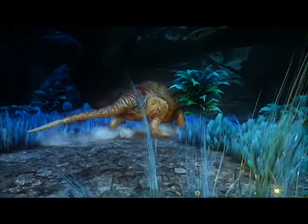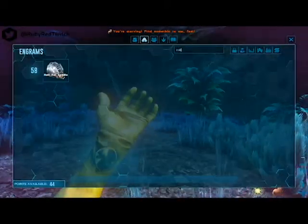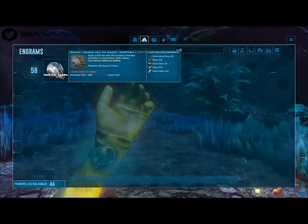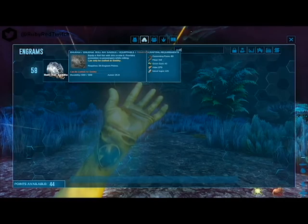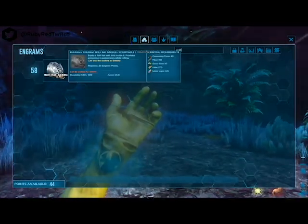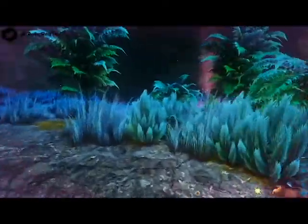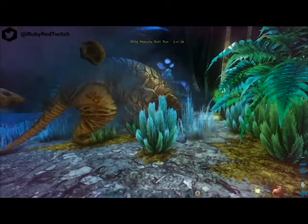For the roll rat saddle, you are going to need some materials. You can unlock the saddle at level 58. The saddle requires 85 cementing paste, 150 fiber, 45 green gems, 270 hide, and 425 metal ingots. The cementing paste is going to be an accumulative of about 340 chitin and 680 stone. The fiber, green gems, and hide you can come by simply by farming them.